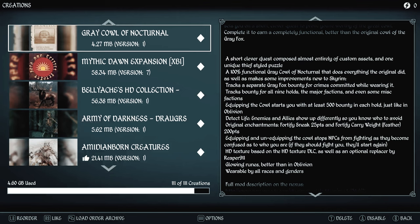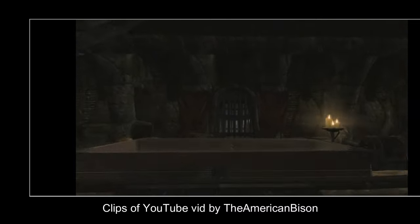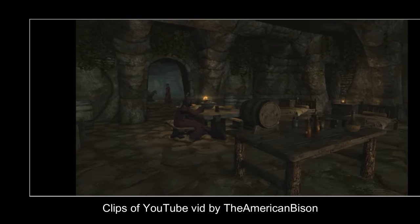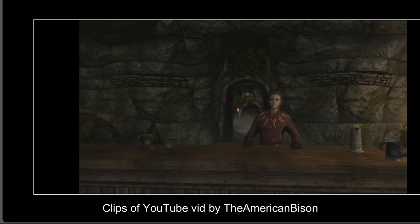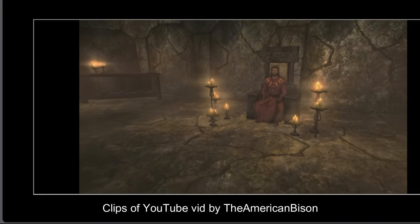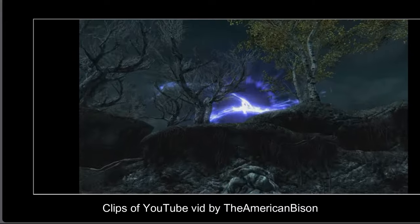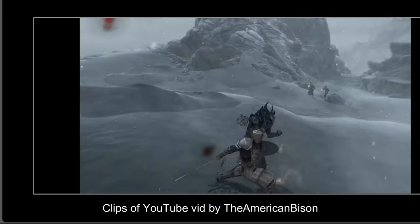Mythic Dawn Expansion is a quest line you'll encounter with the Mythic Dawn — it adds them into the world of Skyrim. There's a main quest to complete, six side quests, and a number of paths you can take for new abilities: Path of the Warrior, Path of the Shadow, and Path of the Necromage. It features 17 new quests total, fully voiced NPCs, three new vendors, and a new world to explore.